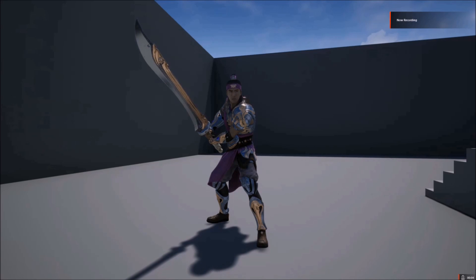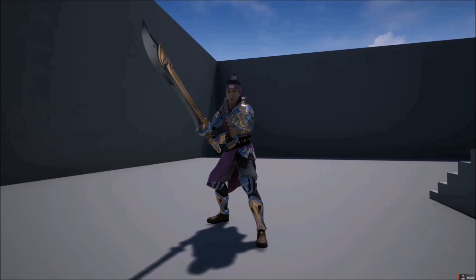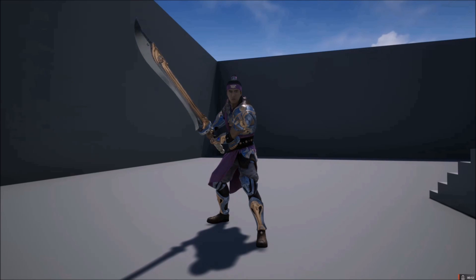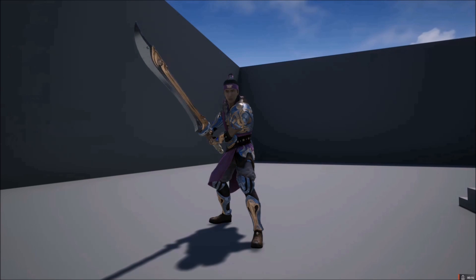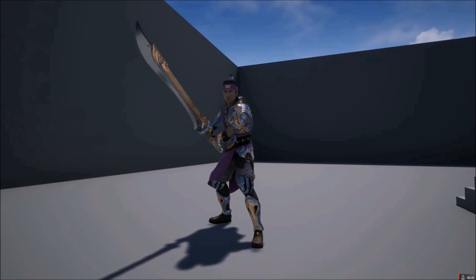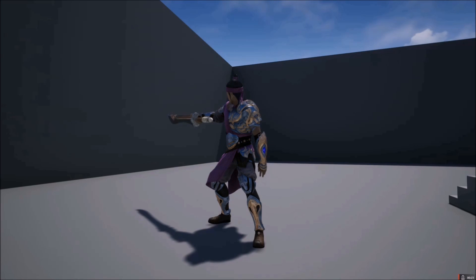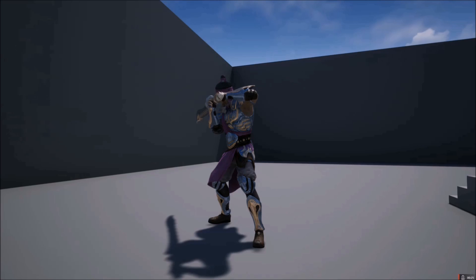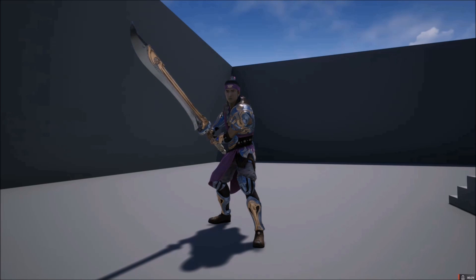Hey guys, welcome back to another Groundbreaking Games quick tutorial on using the Paragon assets. Today I'm going to show you how to set up a better idle stance — the one provided includes some really cool facial animations, looking around puzzles, and also some emotes that you can use, like this one where he's checking his sword out. There are a few other ones too — you can decide which ones you want.